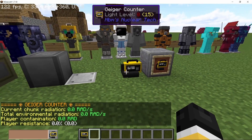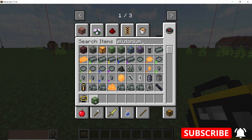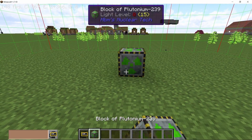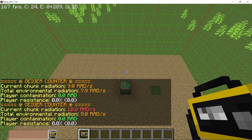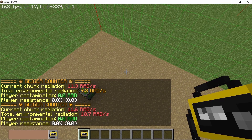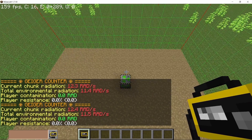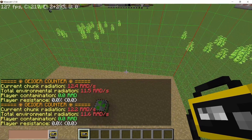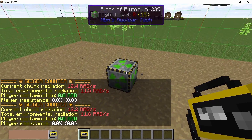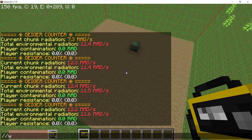Player resistance is obtained by using armors or by consuming red eggs. For example, I'll take this plutonium-239 block which emits 50 reds per second. If I place this block in a chunk, that chunk becomes irradiated — all of the grass will turn into dead grass, as shown by the Geiger counter. The environmental radiation is just behind that chunk radiation, and walking into the chunk will irradiate you and cause you to start accumulating radiation.